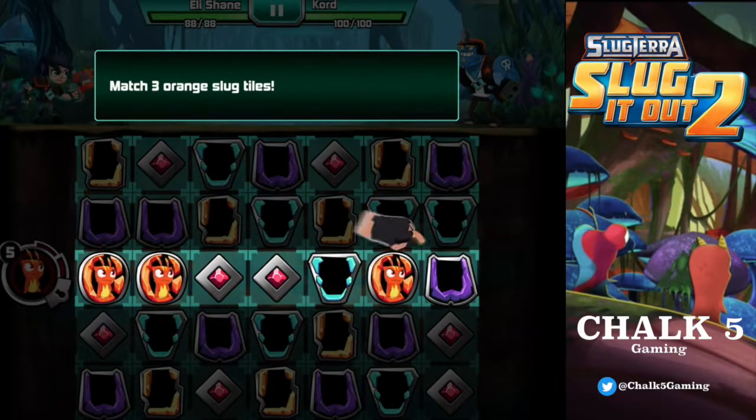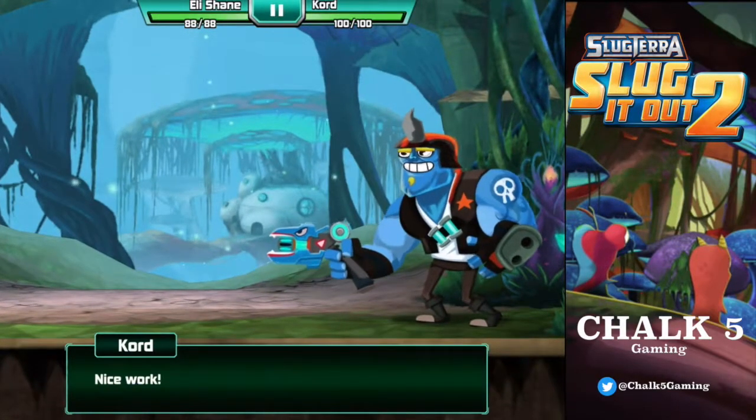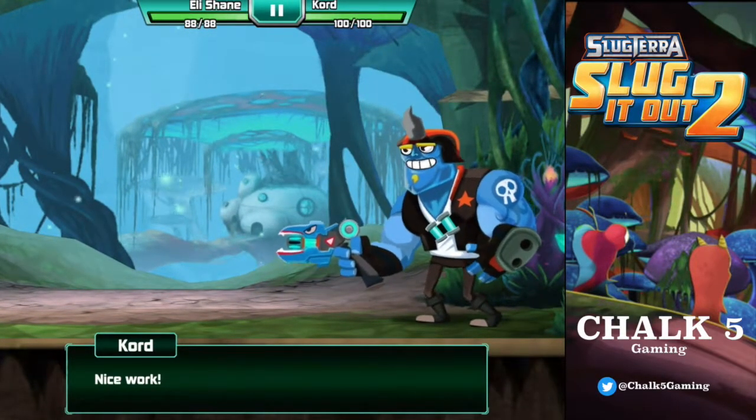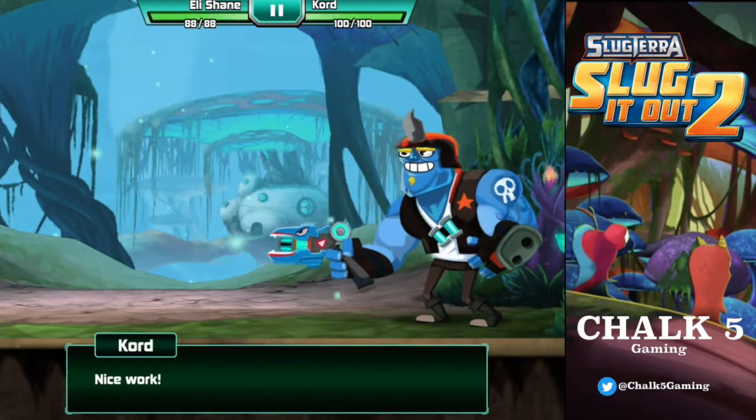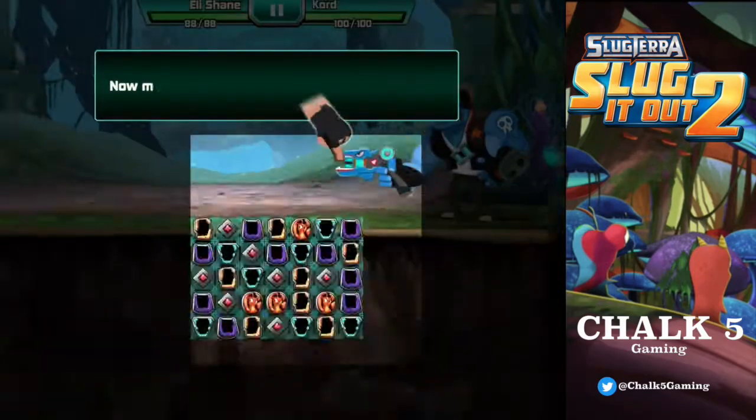So it's match any tiles. Normally it's like next to each other, a bit like Bejeweled sort of thing. The more tiles you match, the faster your slug will charge up. That's the goal.